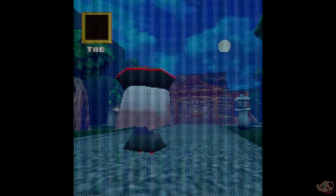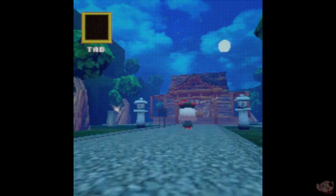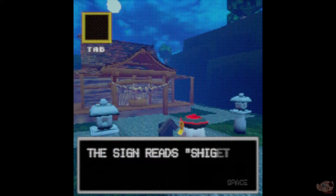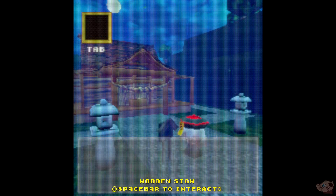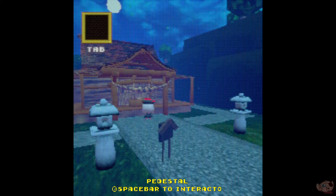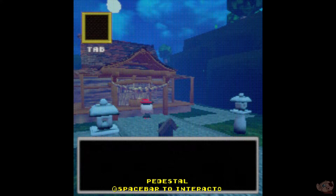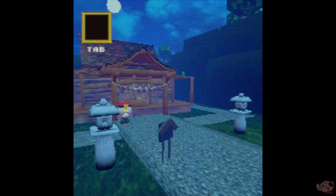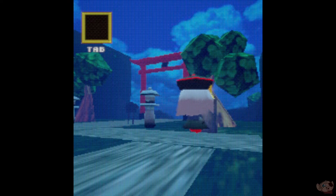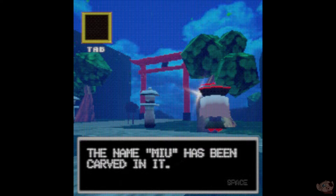The tab is for our inventory, which we don't have anything in. There's a wooden sign — spacebar to interact. The sign reads: Shigito Shrine. There's a wooden pedestal, and something seems to be missing. Let's see if we can find that missing thing. There's an old tombstone — the name Mew has been carved in it.